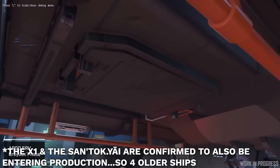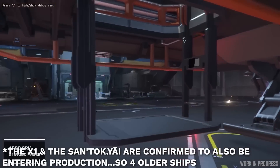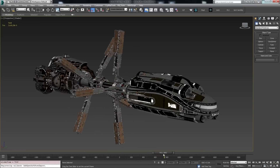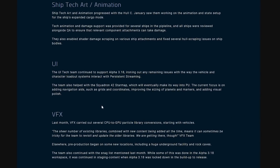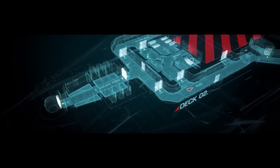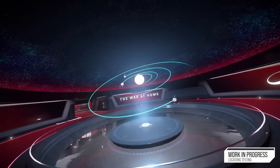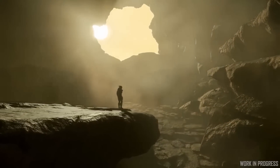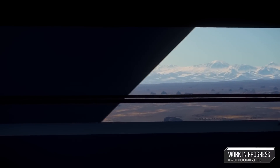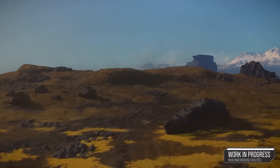The Hull C is continuing to see work on animations surrounding its unique setup. The UI team helped with the Squadron 42 star map, which will eventually make its way into the PU. The current work is focusing on grids, coordinate systems, planets and markers, and visual polish — it's definitely finishing up on the Squadron 42 side, but who knows how long that means for Star Citizen. VFX began pre-production on new locations, including the redone rock caves and a particular huge underground facility, which is a bit unexpected.